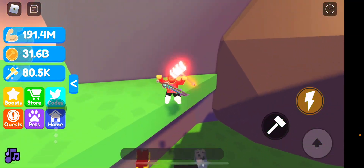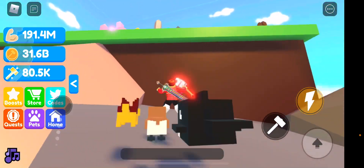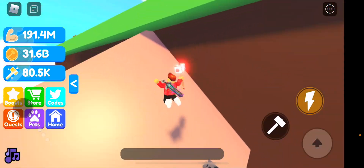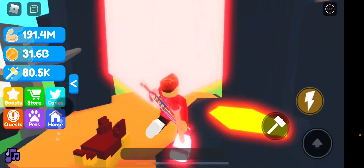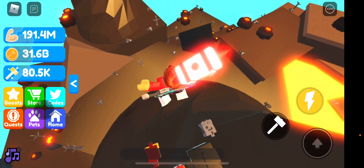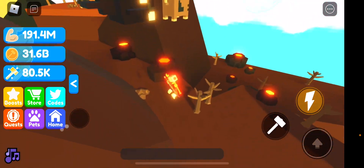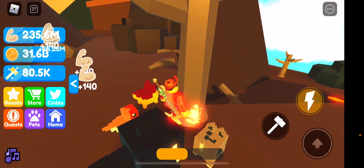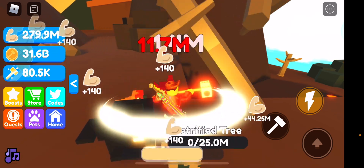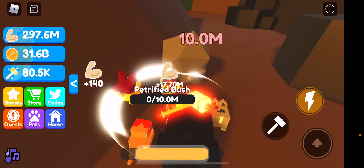But as you level up your hammers, you'll be able to have more strength and unlock more places. So right now I've unlocked the volcano one. This one's a little bit tricky — if you don't have strength, I recommend not selling your strength, because then you'll be really weak. So right now if I sell all my strength, I'd be having a hard time destroying rocks.